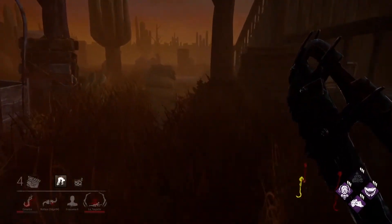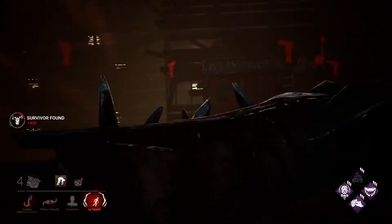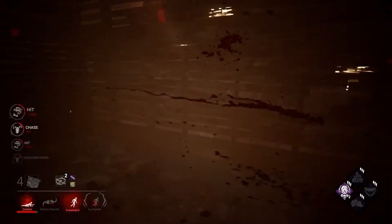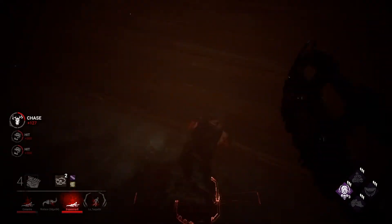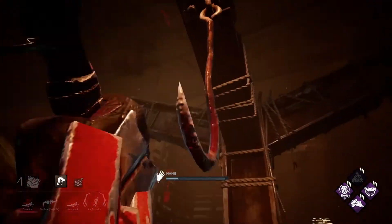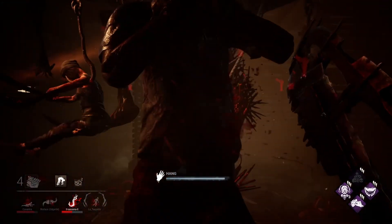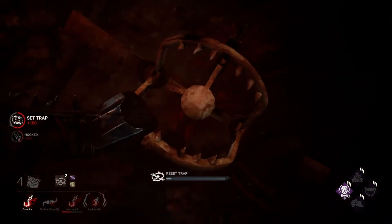There is one survivor disconnected, one on the hook. We have someone here — Nia, come here. You're on the basement hook as well. We will try to find Jane. Maybe Jane will come to rescue Nia. Jane is using maybe Deception. She's healing and she missed her skill check. Let's miss here so she can go further to the basement.